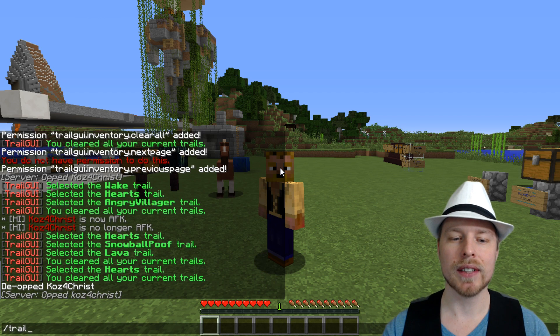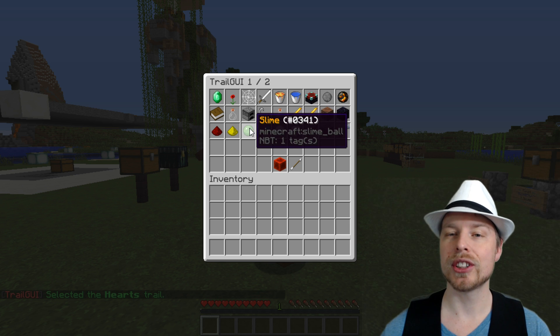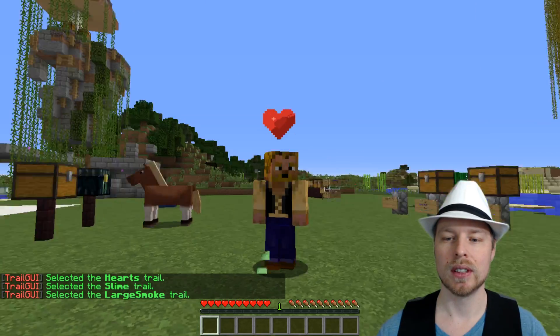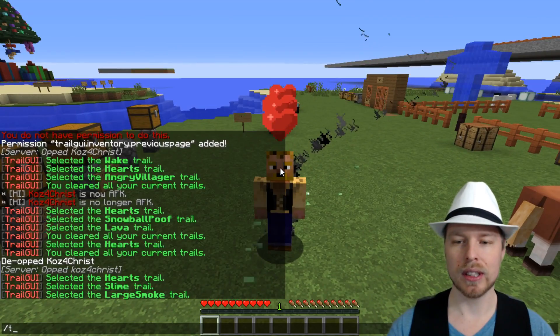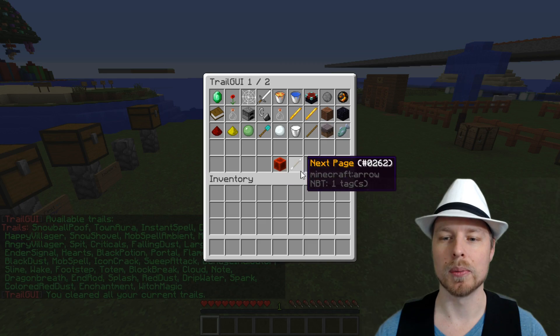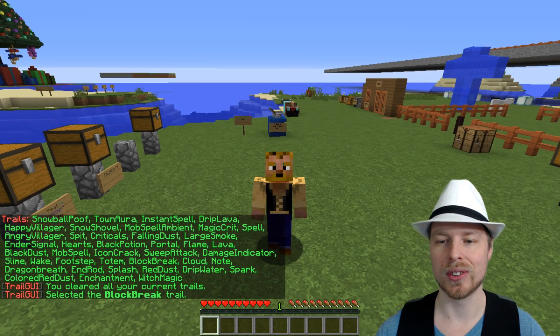What this does is give you an option of doing trails, and you can select different kinds of trails. You can actually select more than one trail. We're going to select that, and let's do lava and large smoke trail. We've selected three, and once you're done and you want to go back, you can go to Remove Trails. There's also another page with a whole lot of different trails you can select.